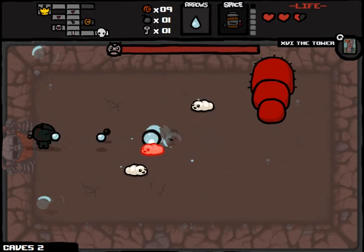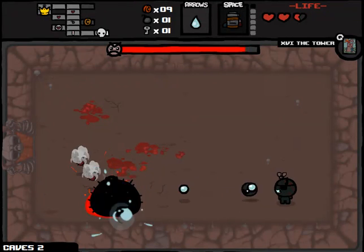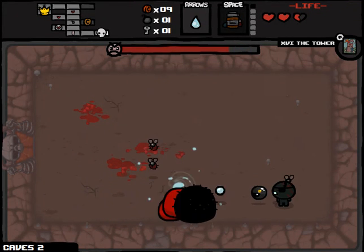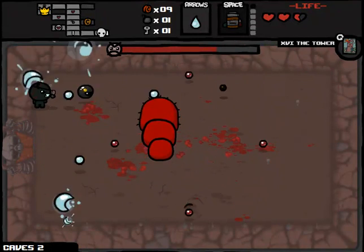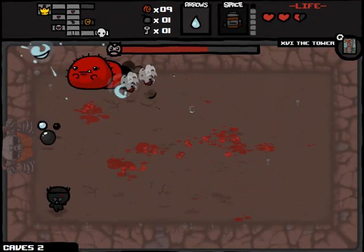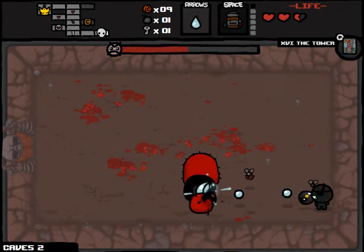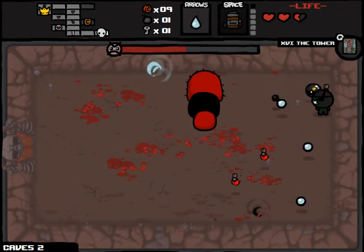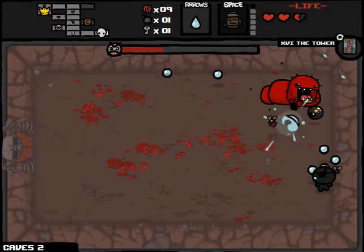We got Chad here — he'll drop little Chad when he dies, which gives us hearts, which is useful. He's gonna continue to give us a fantastic arsenal and improve our chances when it comes to taking on Mom's Heart. I love the look on Chad's face when he poops out some of those flies — it looks like he's in considerable pain. Gish turned into Brother Bobby for a room — very strange.